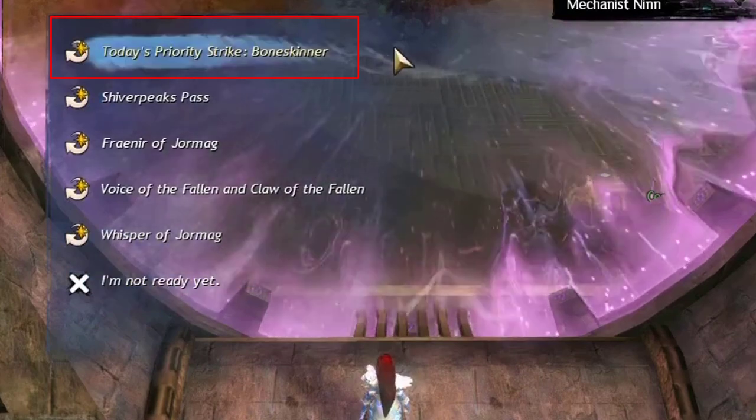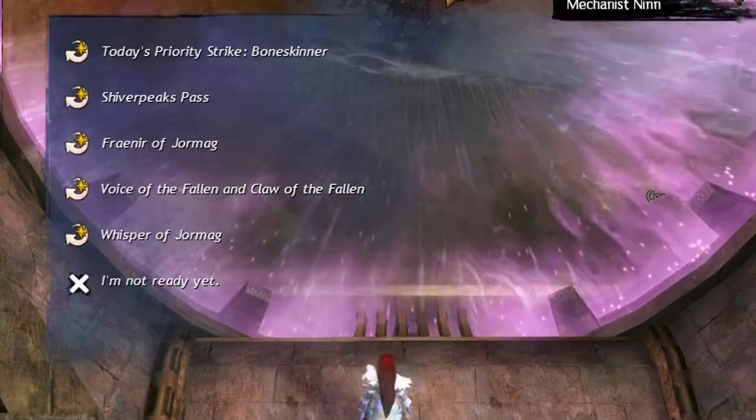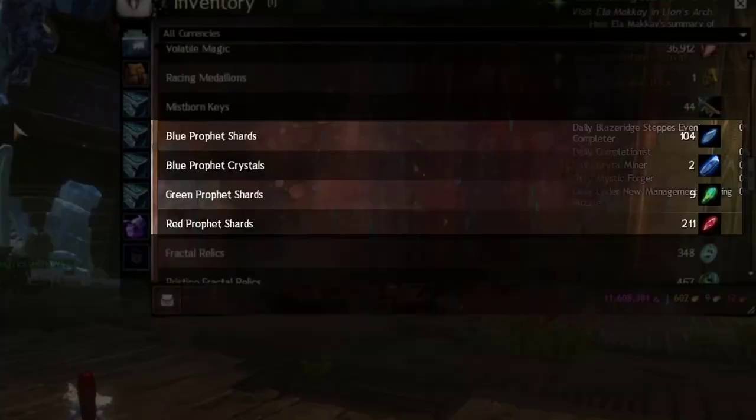Next we will talk about crystals. You can only get them from the daily strike mission, and you get a maximum of one per day. You still get gold and Charge every time. You can get a maximum of three crystals for the entire week. You can find Profit, Charge, and Crystals in your wallet.